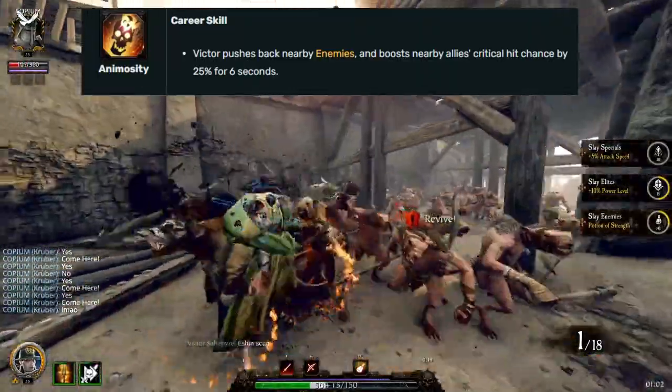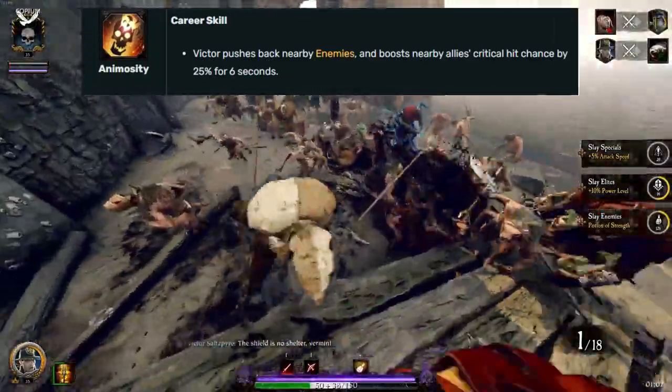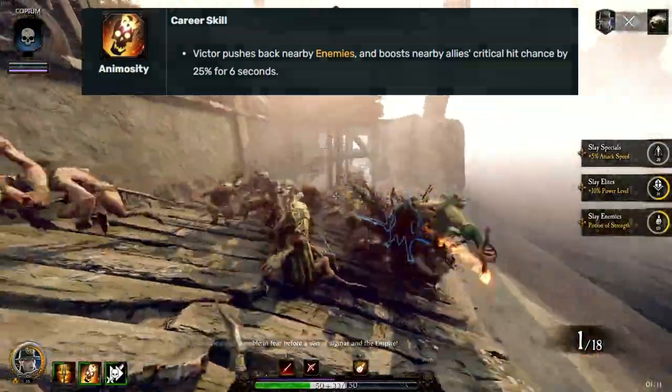You can use this ability to ledge monsters, secure a revive on a teammate, or even give you enough space and time to drink a potion or a heal pot. This type of career skill is often referred to as a shout.